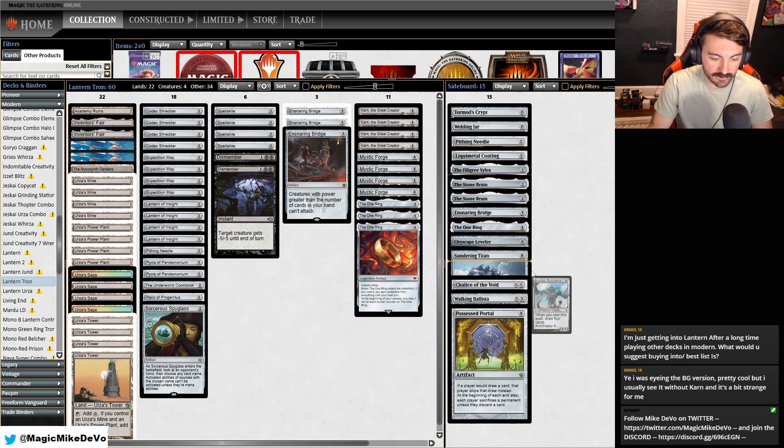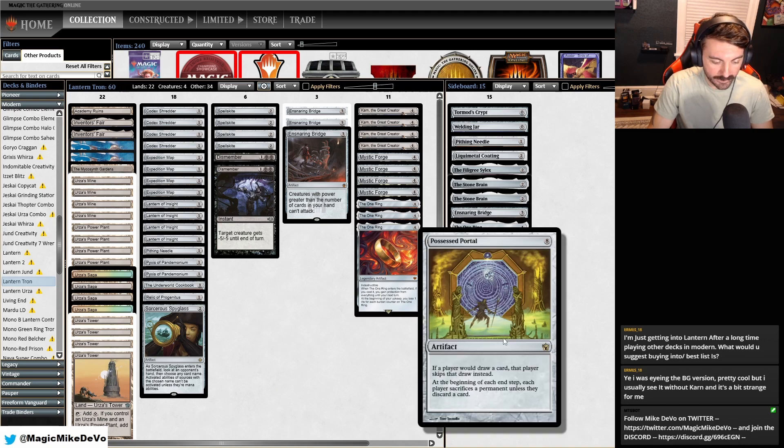We have Titan for Four Color, Kozilek for Mill and Control matchups, Chalice for Cascade, Walking Ballista — just flexible since we're going to have a lot of mana — and then Possessed Portal. This is the most fun win con in this deck.